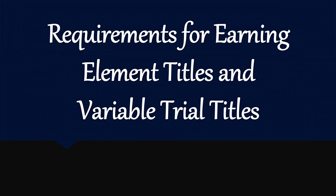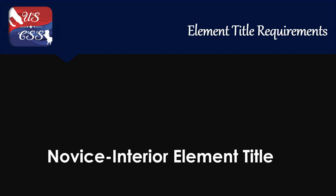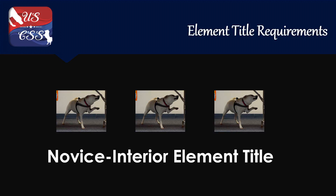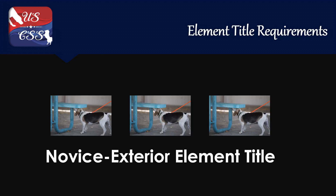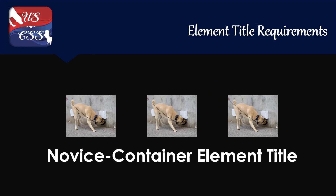Let's go through the requirements for earning both an element title and a variable trial title. In order to earn your element title, a competitor must earn three queues in that particular element. For instance, to earn the Novice Interior element title, a competitor must earn three queues in the Novice Interior classes. The same would go for all other elements, including Exteriors, Vehicles, and Containers.